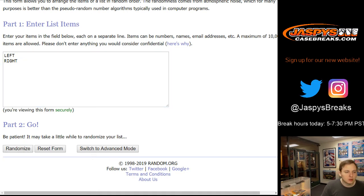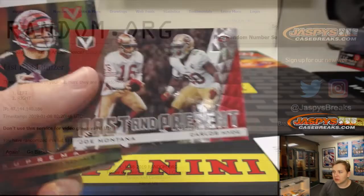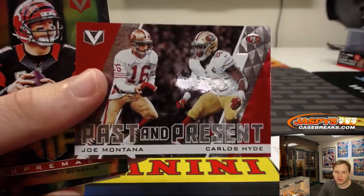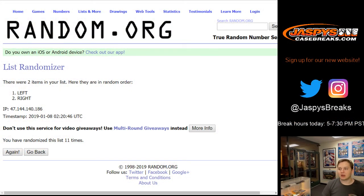So there's 1, 2, 3, 4, 5, 6, 7, 8, 9, 10, and 11. Left side — so let me pull one up here. So this is the same team, but all these will go to the left side for all those multiple teams. Thanks everyone for joining, thanks for watching — Jazby's CaseBreaks.com.